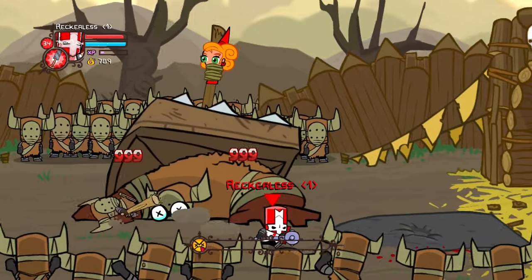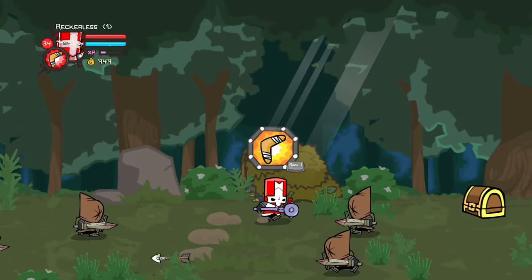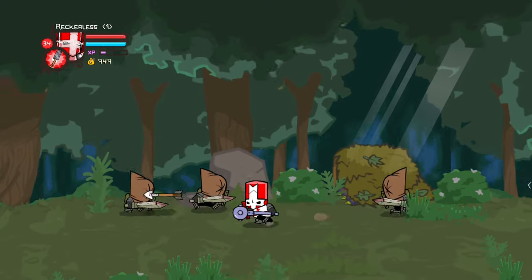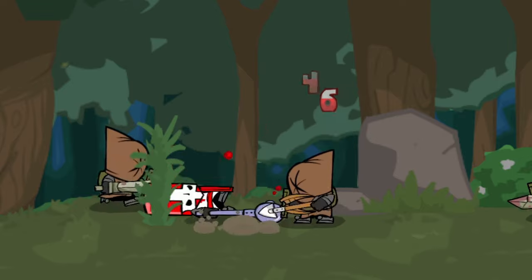So it wasn't always going to be this easy, but anyway we rescued the first princess. Moving onto the thieves forest was a really annoying area since thieves have the tendency to keep their distance and shoot arrows at you. And since all of our damage sources relied on getting as close to the enemy as possible, this ended up being quite annoying.